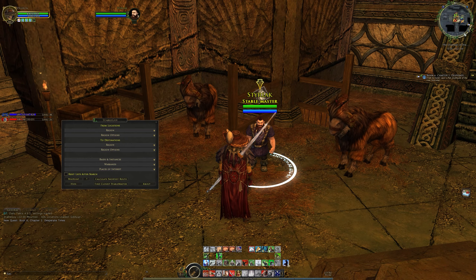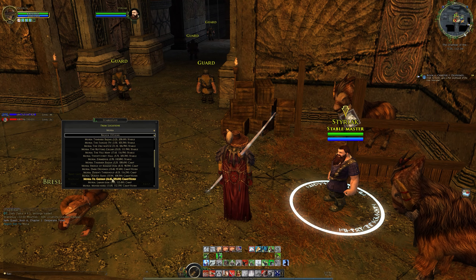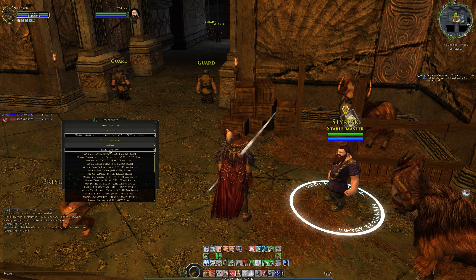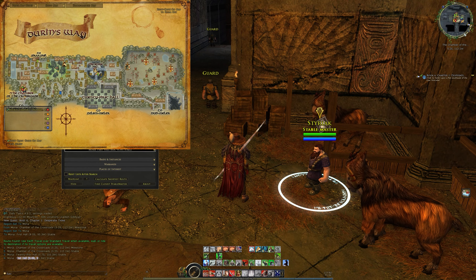We're going to bring up the map and have a quick look. We're also going to use our Hobbit Gift of the Day before I forget, because I'm very good at forgetting those. Chamber of the Crossroads — there's the Milestone, we don't really care too much about that. Then we're going to go Moria, and then the First Hall. So let's calculate the shortest route: Chamber of the Crossroads to 21st Hall and over there. There is a Stable Master option, but it doesn't seem available to us yet, so it looks like we will have to manually travel — but that does look like the closest route going up through there and around that way.